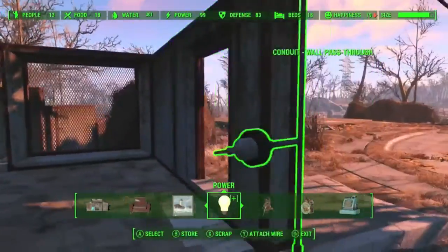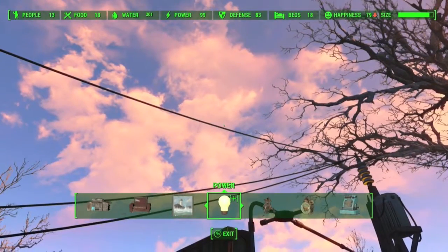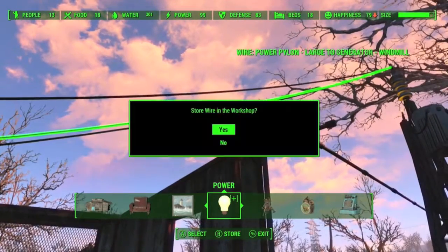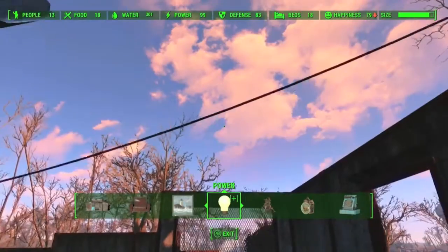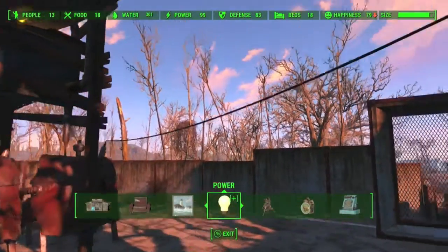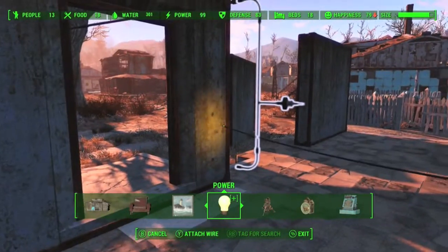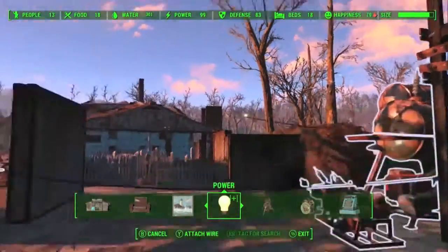So what I've done here is I started putting generators all over the place, and you get to a point where you want to neaten it up. So I'm creating a power grid or power room, and I'm going to take all my generators. I don't have enough perks for a fusion generator yet, but at some point I'll replace all these with just a single fusion one. For now I basically took all the generators I had all over the sanctuary and put them into this area. I have some down by the water as well, so I'm going to run some additional conduit down there.